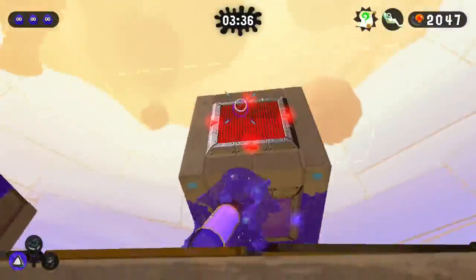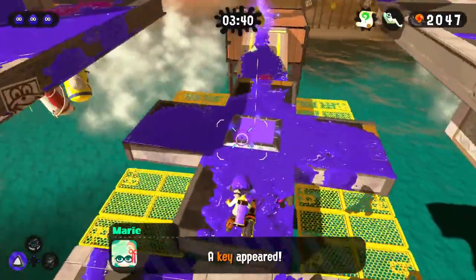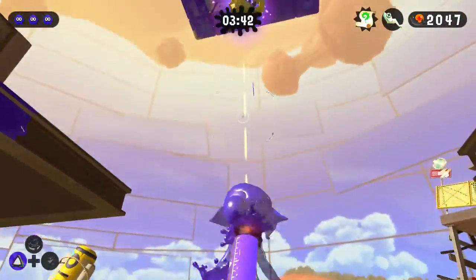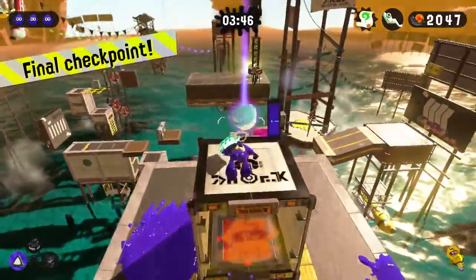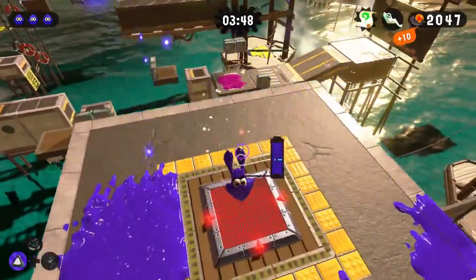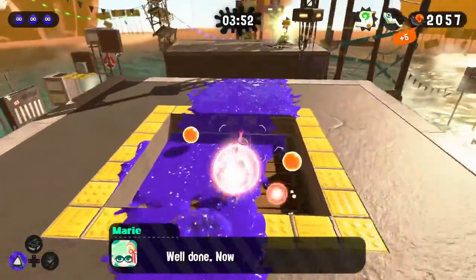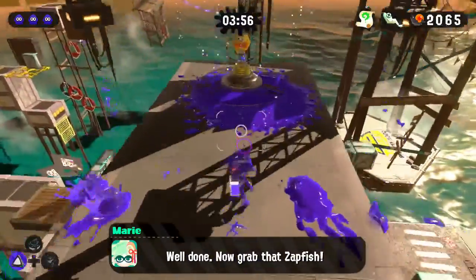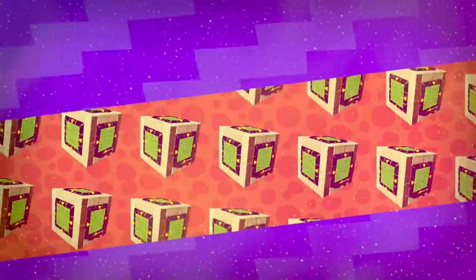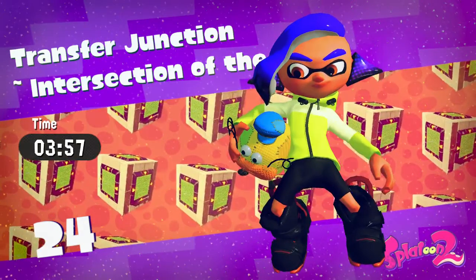We have Marie over here. Oh, there's the key — totally forgot to grab the thing that unlocks that. Let's get this Power Egg thing that looks like a caviar container, because that's basically what this is — it's fish eggs, it's caviar. Let's grab this transfer junction, intersection of the soul.